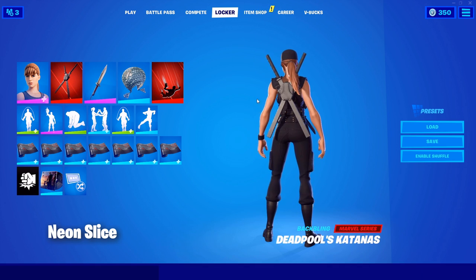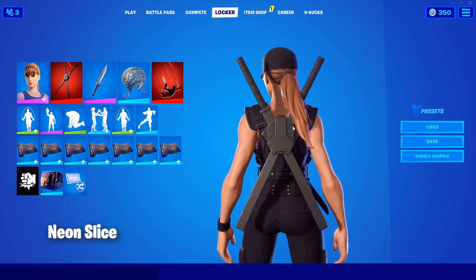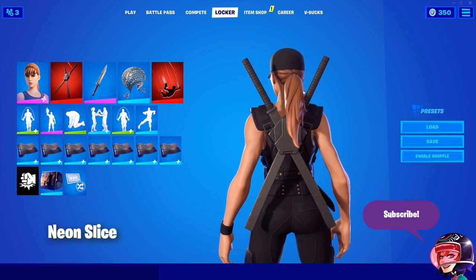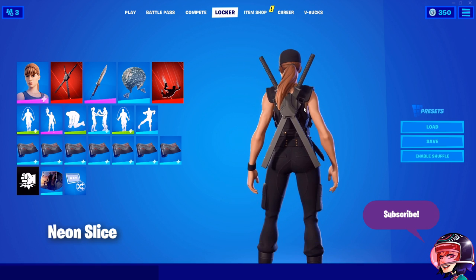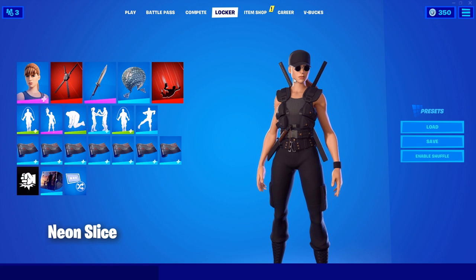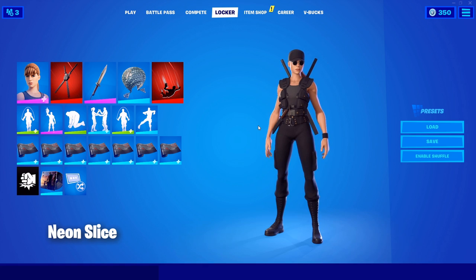And for backbling, we have Deadpool's Katanas. There is a problem though — they do clip a little bit when she looks to the left a little bit. But you don't really notice that while you're playing because your hair is just jumping around, flailing around.